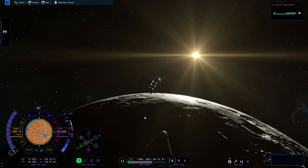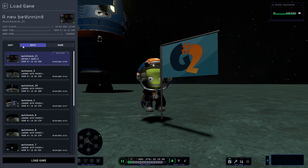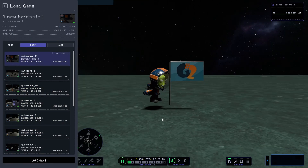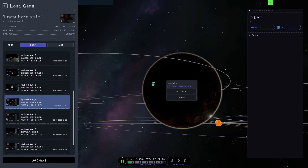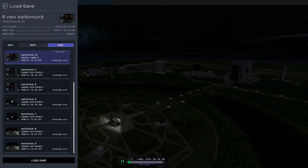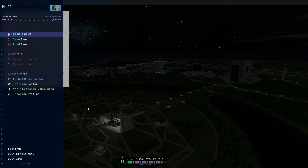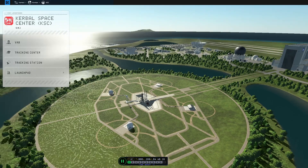Flew to Minmus, got an orbit around Minmus, landed, and thought I should probably save. At this point I realized why it hadn't saved earlier — simply because it wouldn't save at all. Now stuck with the terrible thought that if KSP2 crashed I would have to fly from the Mun to Minmus again. After testing for a while I finally got it to autosave by deleting every single save file and waiting for some time.